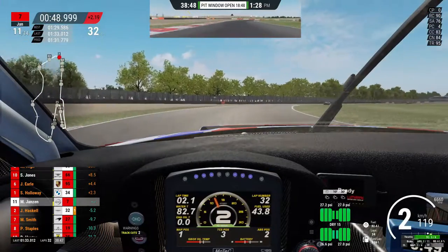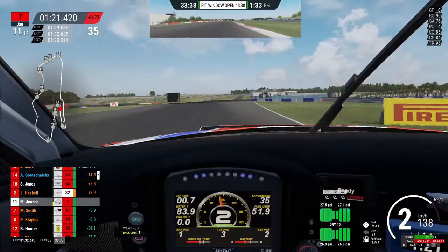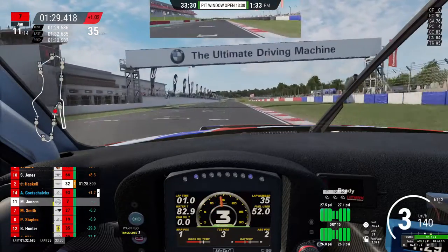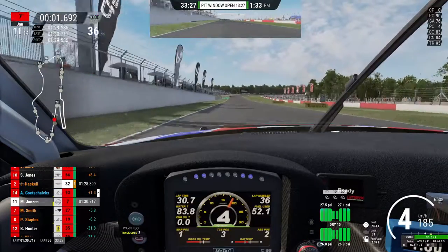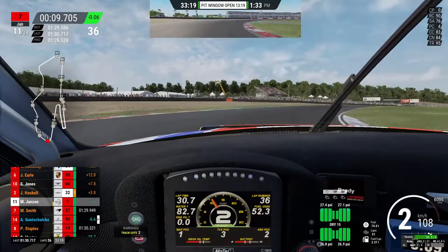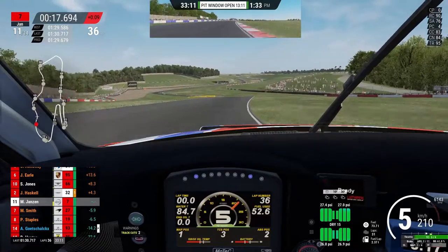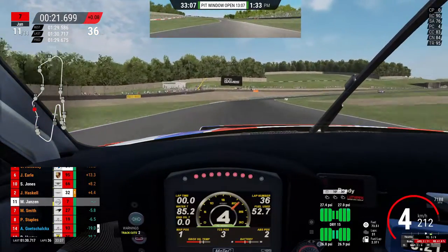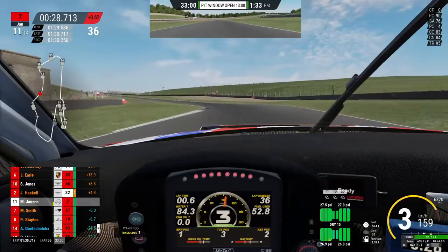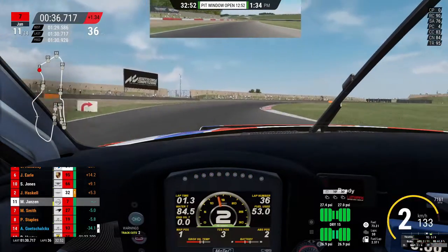We're going to skip ahead to the end of lap 35. Having a little moment there. At this point struggling a bit with the tires - you can see my pressures are slightly off and they're giving me issues. It could be setup related, and I know it's also my driving - I was hitting those curbs a bit too hard. Turn four - another big moment, oversteer on the exit. Just can't get a good handle on the car.